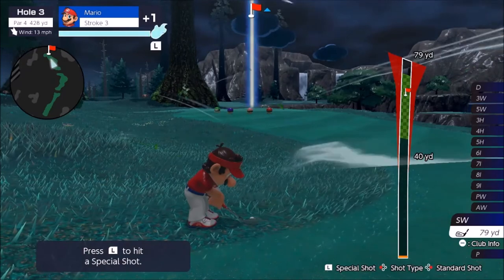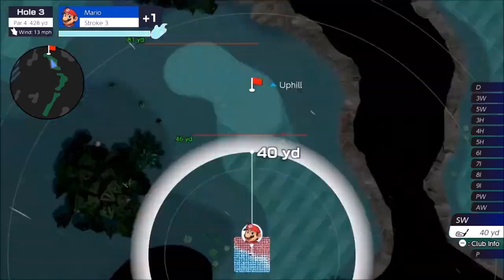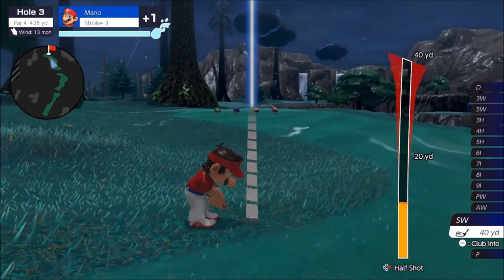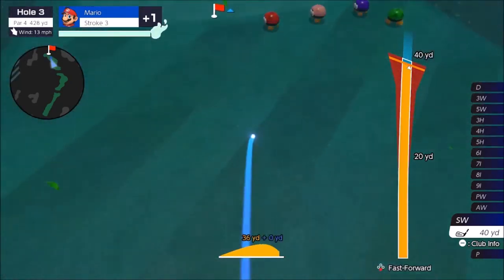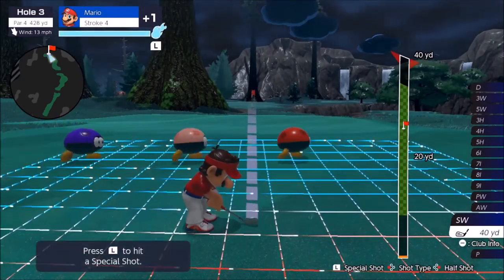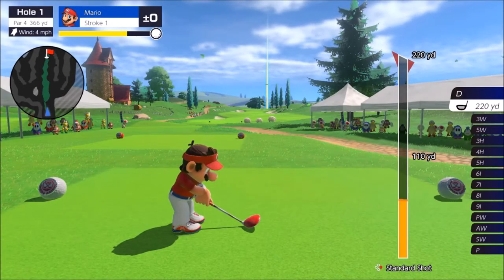At the bottom you can see that pressing the Y button changes your shot type. You can go all out, or you can chip out and lay up right in front of the hole — it's preference. Chipping out gets you right in front of the hole and removes the risk of overshooting into a bad position later in the hole.